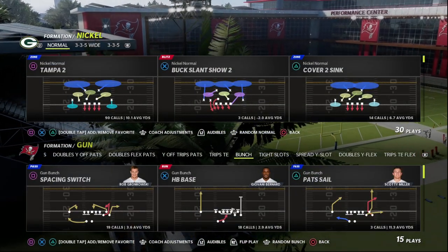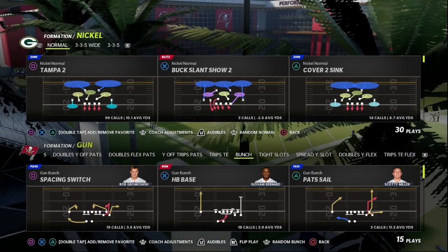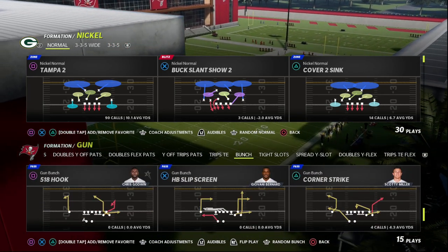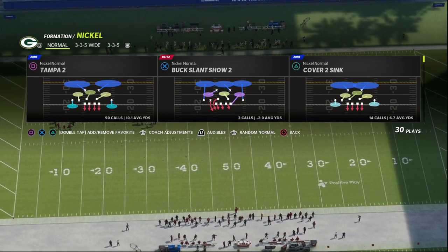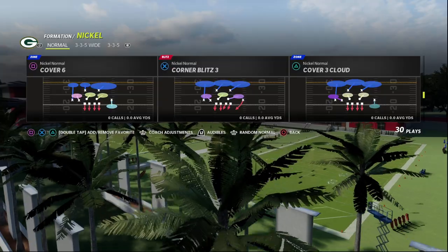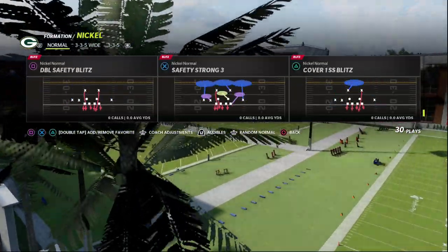All we're going to do is get our safeties in the box. We saw Mills do this in Madden 17 and he still does it to this day. I think this is one of the reasons why 4-3, even 6-1, is going to be good next year, and one of the reasons 3-3-5 wide is good year over year — because the safeties are already in the box. But what we can do in Madden 23 is come out in any play that has both safeties blitzing.